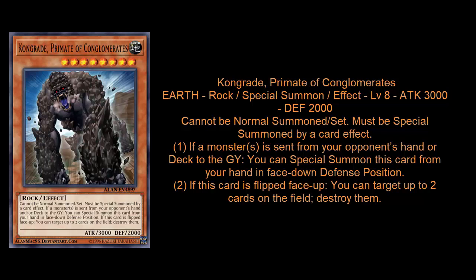We've seen monsters that summon themselves very similar to this. Some of them have even infiltrated the meta — cards like Fantastical Dragon Phantasmay, Chaos Hunter, etc. I think the summoning conditions of this card are incredibly simple to activate, especially in a meta like this. Just think about the entire Danger archetype — when your opponent activates a Danger and discards any monsters, you can summon this.